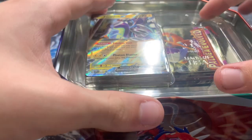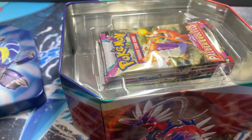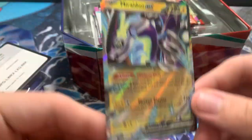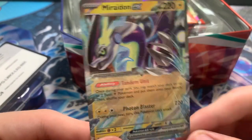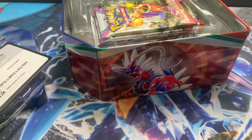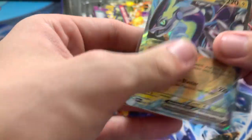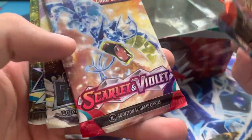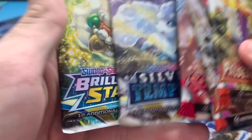Inside the tin you of course get your promo card. Most importantly, a code card for whoever wants it. And then the actual promo card itself — it is Miraidon EX. This card has seen some use in competitive, so this might be useful to have.